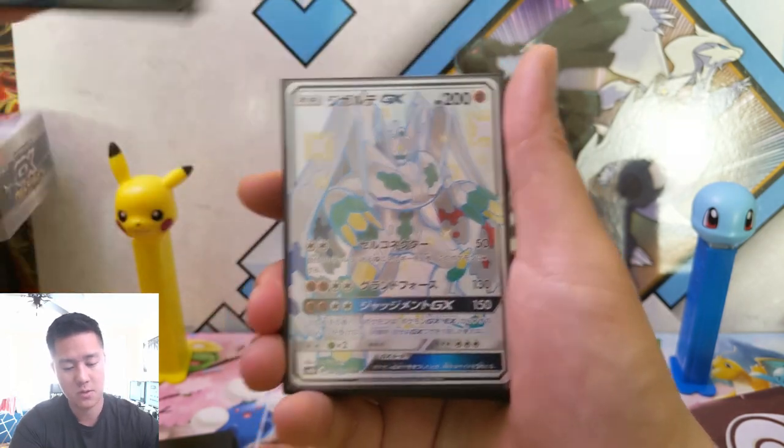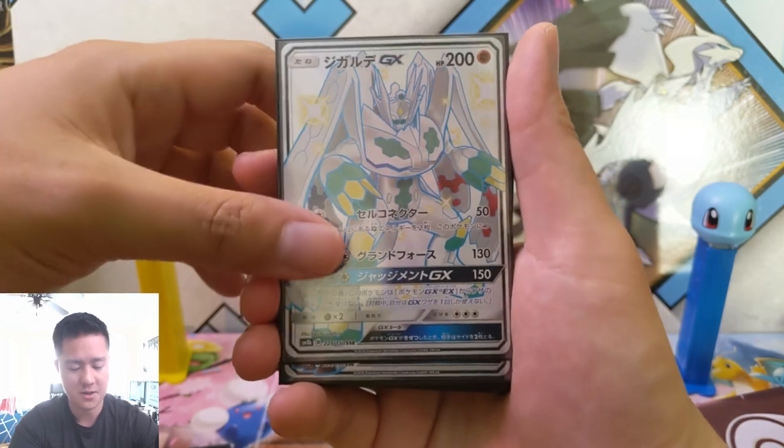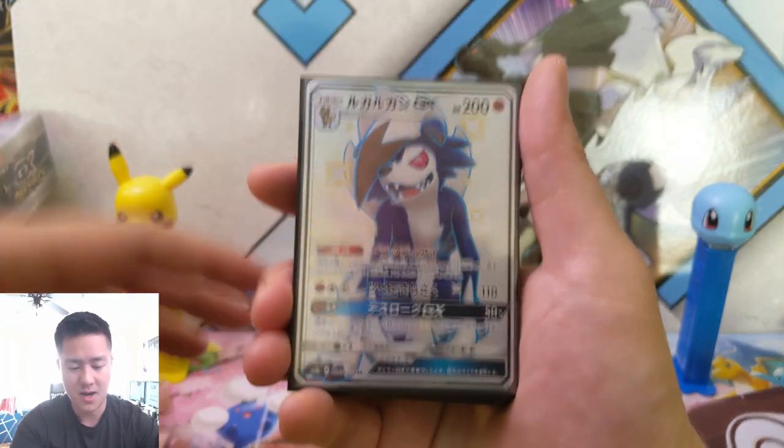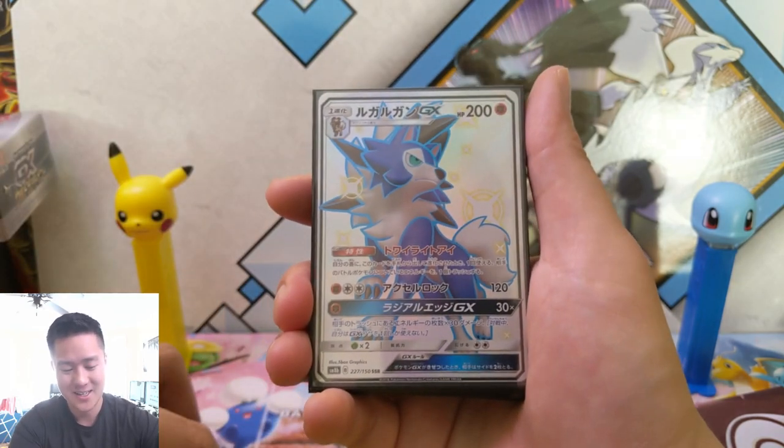Lucario. And we got Magnezone — he's just kind of weird. Lycanroc — I do like Lycanroc because of Pokemon Masters, I love Lycanroc. This one's cool too.